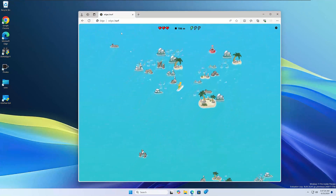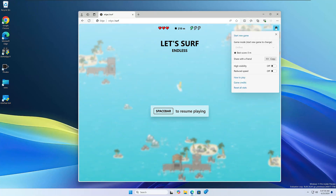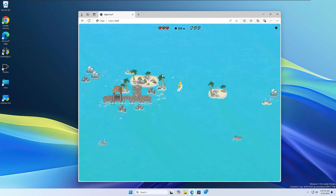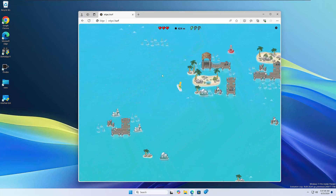You can play this as long as you want — it'll save your high score. There are even settings to pause with space, and then we can go to the gear icon and share this with a friend. There's other information in there as well. We can reduce the speed, do high visibility. Really cool — maybe the best feature in Microsoft Edge at this point. Let me know if you guys knew about this.